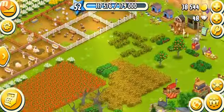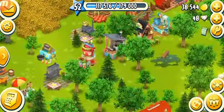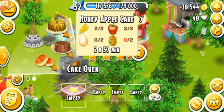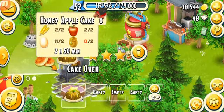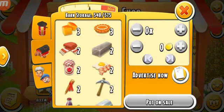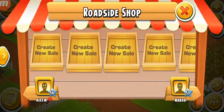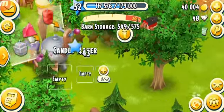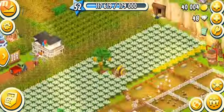Honey is used in a lot of things in the game. For example, over at the cake oven we've got the honey apple cake — it needs two honeys, two apples, two wheat, and two eggs. I've got one beeswax — that's 234 coins — and with beeswax you can make candles. Candles are very important in the game. Beeswax and honey are both very important — I don't recommend selling them; store them instead.